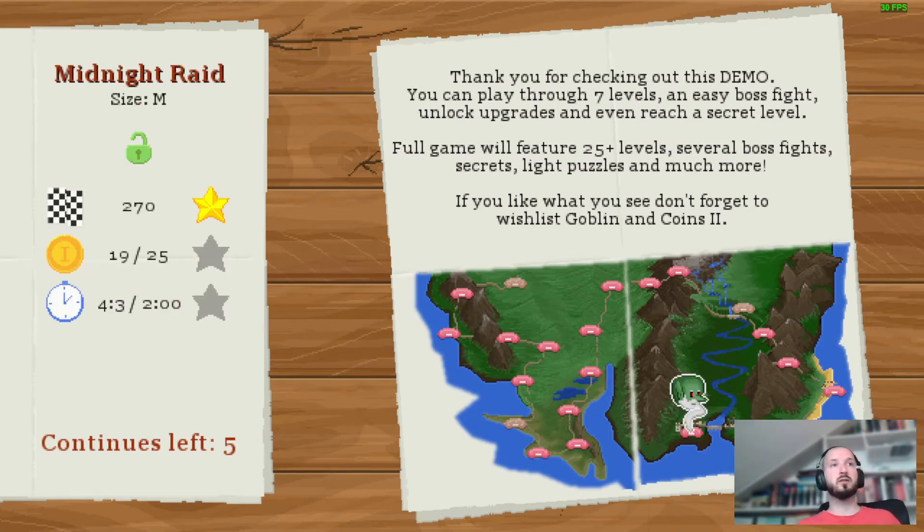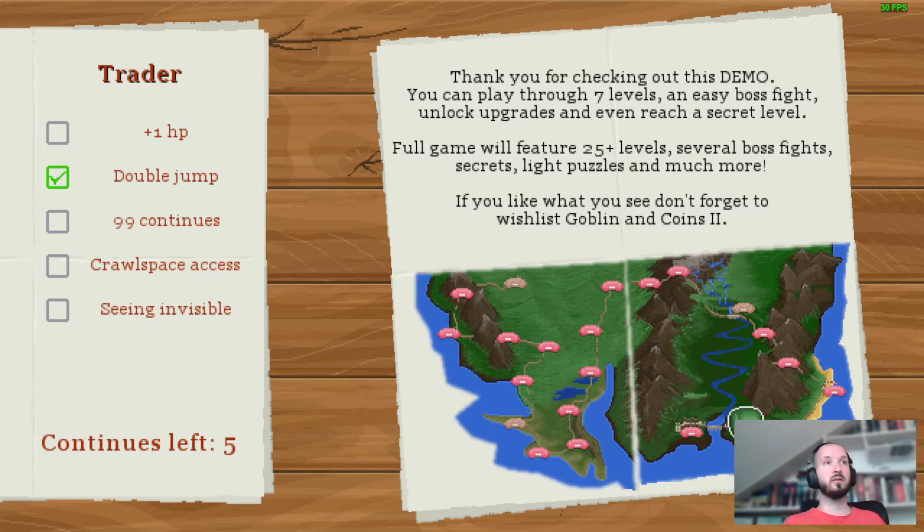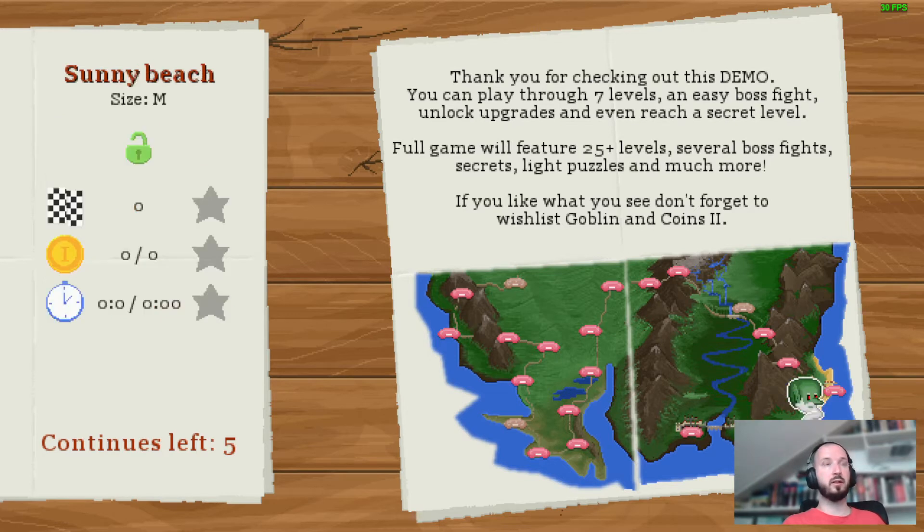So this is the first level that we finished. After you finish a level you get a star for finishing it; if you collect all the coins you get a second star, and the third star is for finishing under the par time. You don't have to do all three things at the same time — you can do them separately. On the map menu it also shows you what you have unlocked.